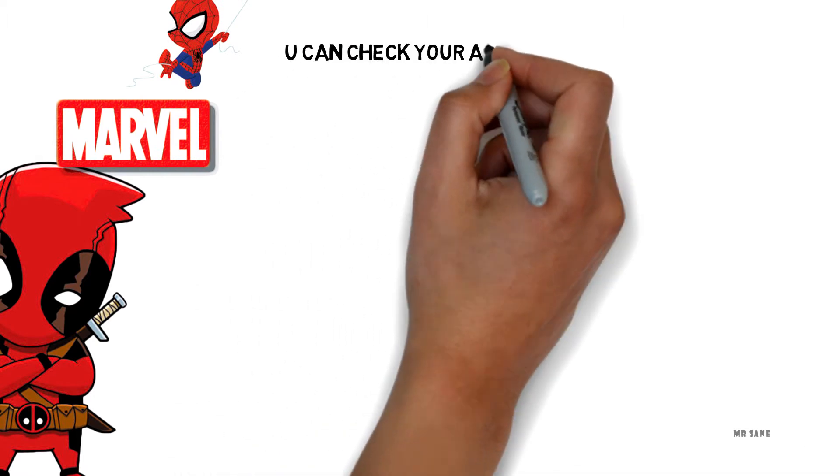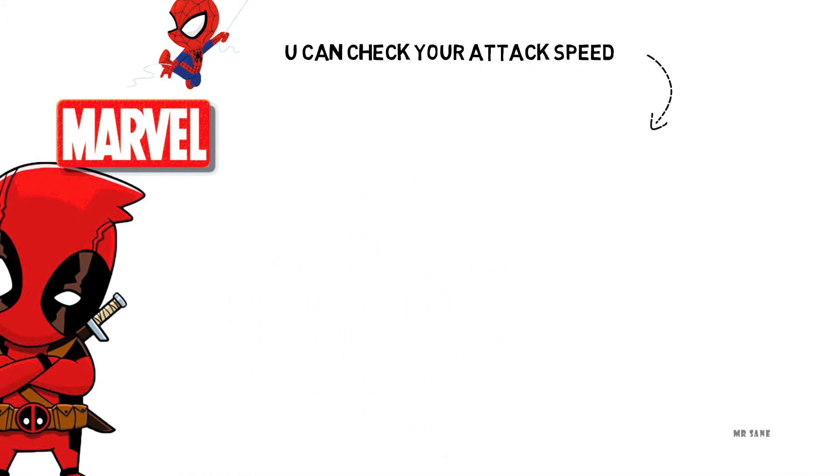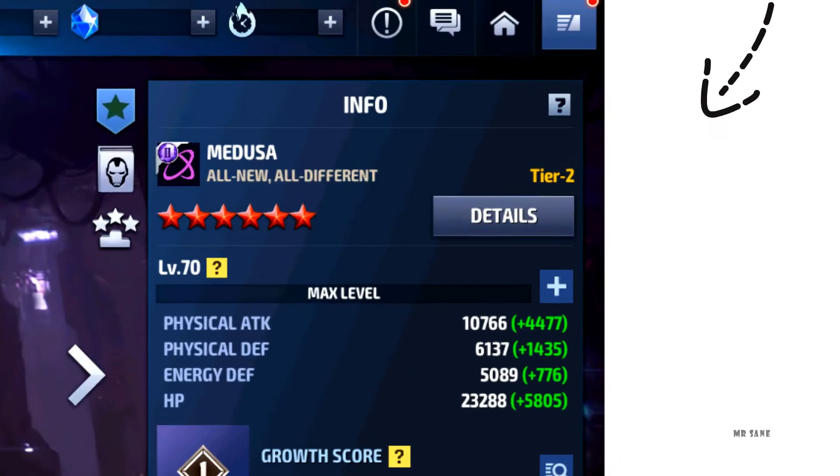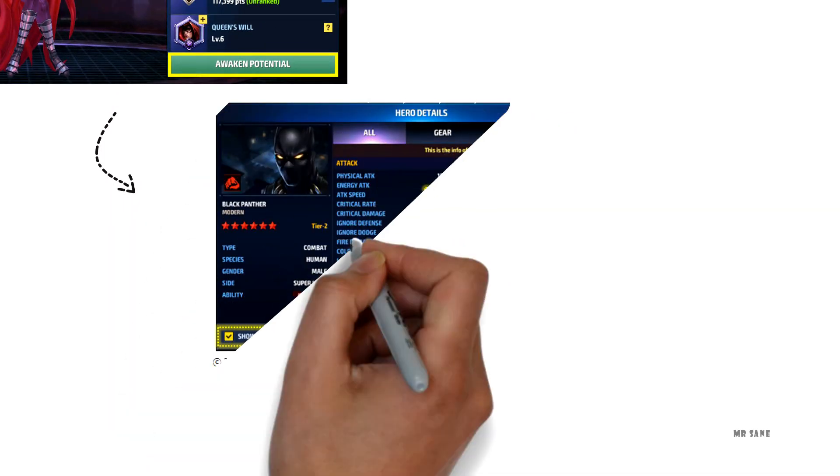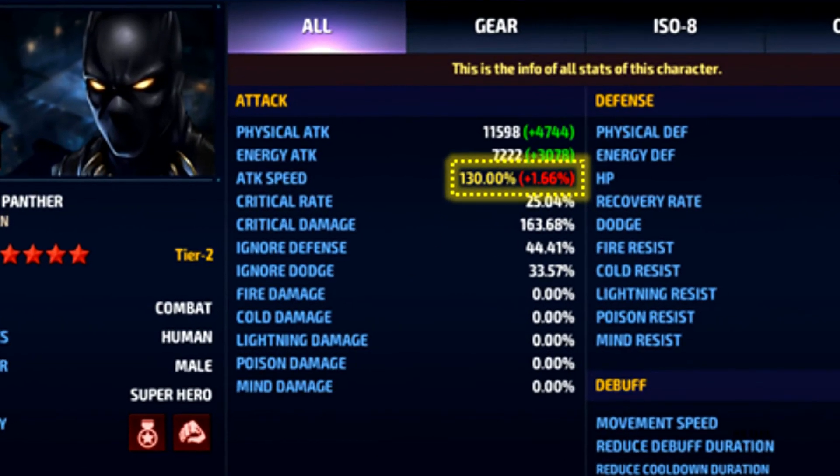You can check your attack speed by clicking on the detail button on your character detail section. After you click it, another window will pop out showing all the stats of your character. As you can see, attack speed is mentioned here too.